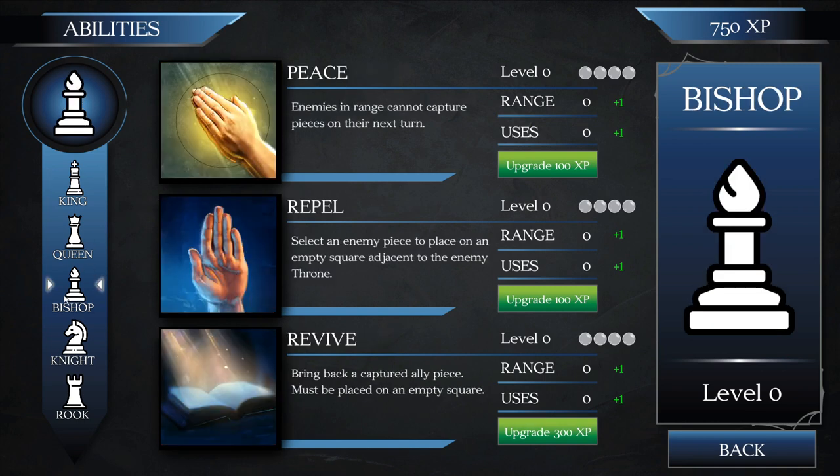I want to talk about the bishop abilities because the bishop in this game is so powerful. I love how it kind of combines with the name of the piece — bishop — so abilities like 'peace' kind of make sense thematically. The peace ability is insanely good: enemies in range cannot capture pieces on their next turn. Also, 'revive' — bringing back a captured ally piece — is also insanely good.